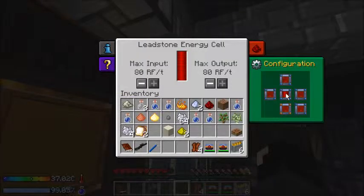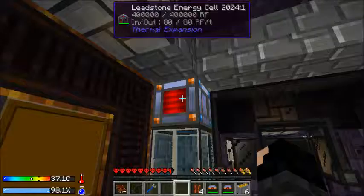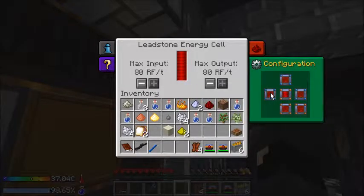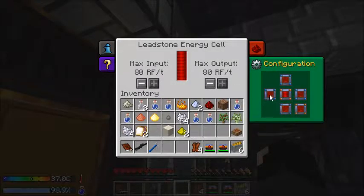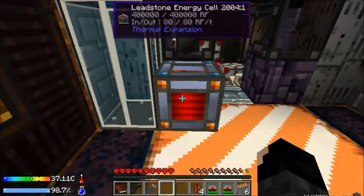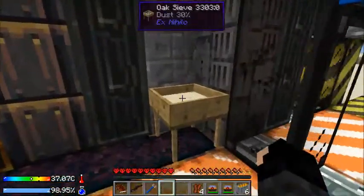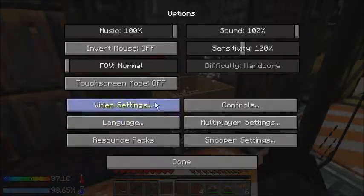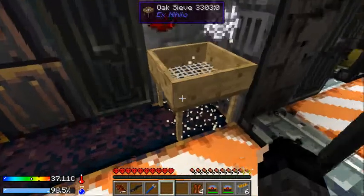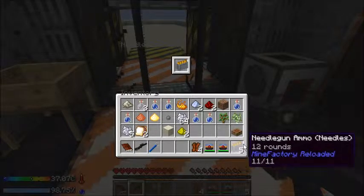Nope. Not working. That worked last time. Apparently it doesn't work from the top. I just don't like music, it's annoying. Shift right-click — add a magazine to that, because I want to have that when night comes. I also want to move these chests.